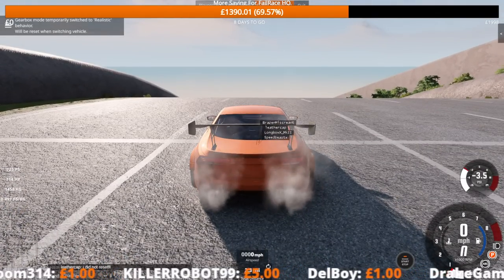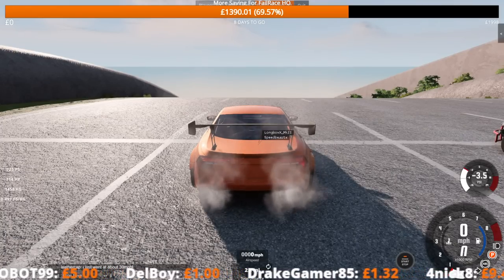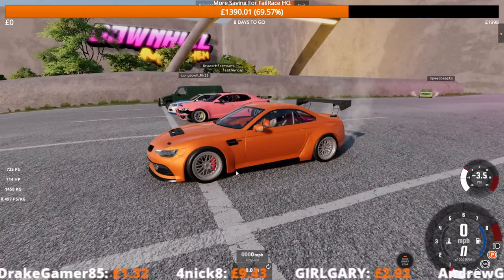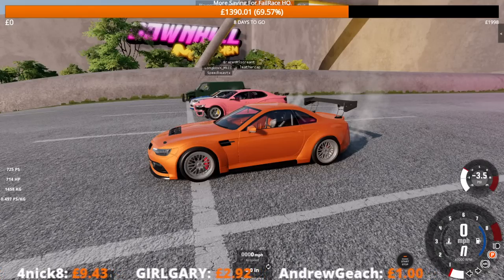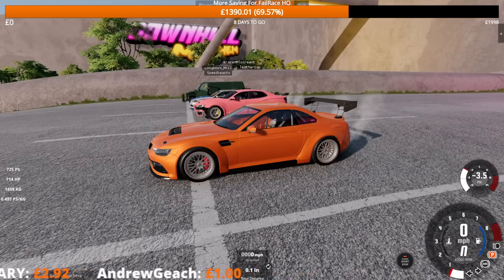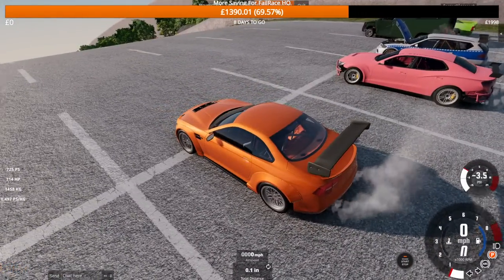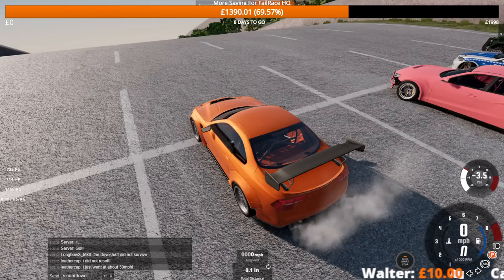That was quite the run. Speed is always the solution. Amy just took it very sensibly down the course — she's technically second place for that one. Scout, thank you for the donation — saying that van should be put on a podium. The vehicle hall of fame — the van is very deserving of that. I've seen silly things; engines have fallen out of cars, but I don't think I've ever had a gearbox pointing at the sky before. Quite impressive from Longbow right there.